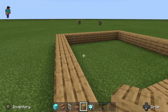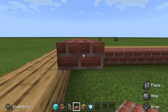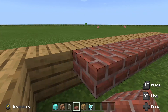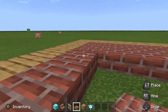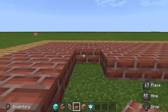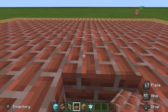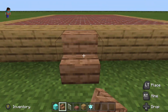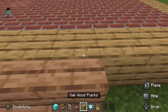Then you should keep inside the wood some big slab, then you should cover it. Cover it like I am doing. Then you should keep some jungle wood here, then you should take the door and keep it here.